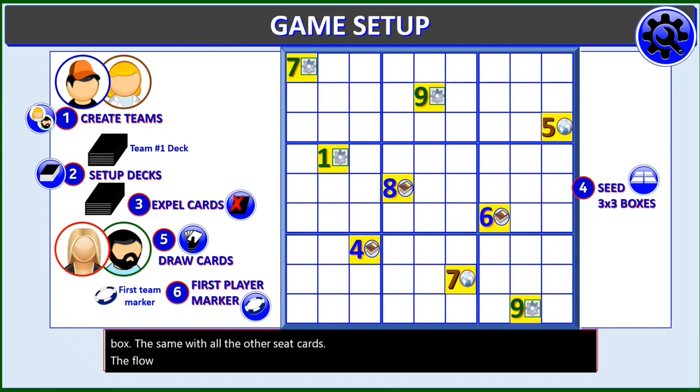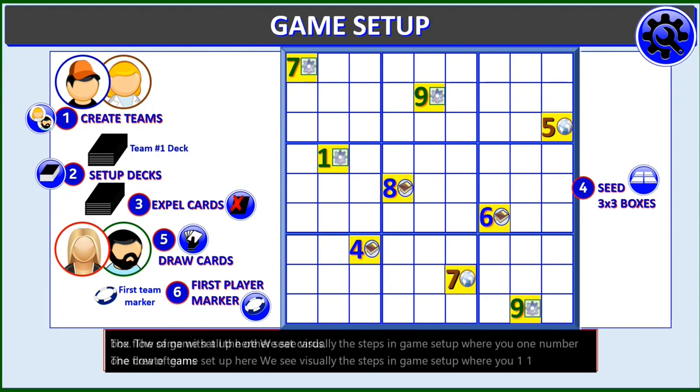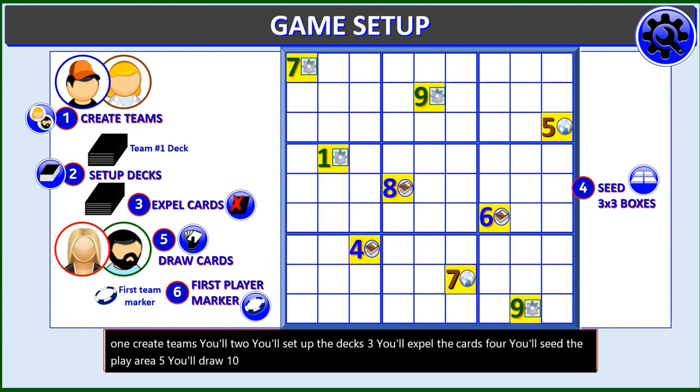The flow of game setup visually: step one, create teams; step two, set up the decks; step three, expel the cards; step four, seed the play area; step five, draw 10 cards into each player's hand; and step six, determine a first player and give them a first player marker.